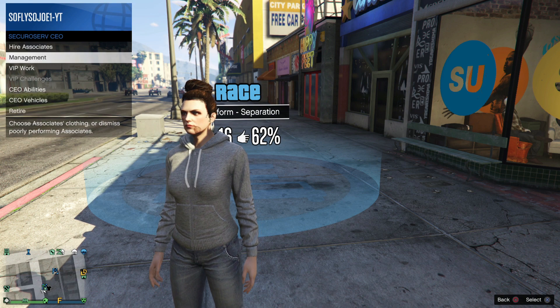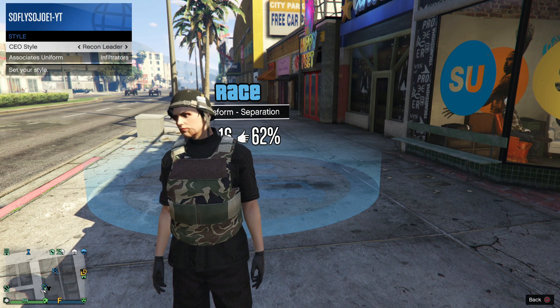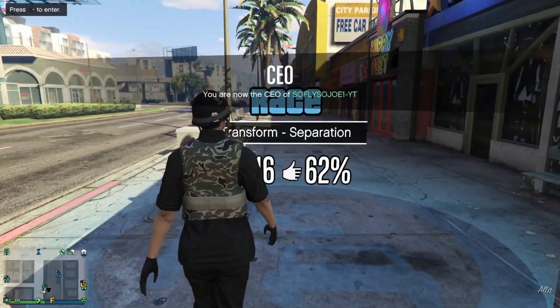From here, you guys want to register as CEO. In the interaction menu, go to your CEO options, then management, then CEO style, and make sure you guys select the Recon Leader outfit.